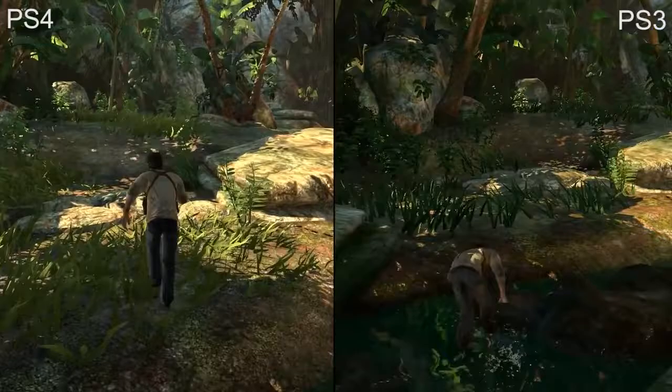More than any other improvement, the jump in frame rate stands out as the most important here. Gameplay, cutscenes, and even the menu system are all rendered at a buttery smooth 60 frames per second. This has the greatest impact on Uncharted: Drake's Fortune, where the elimination of screen tearing completely transforms the experience.